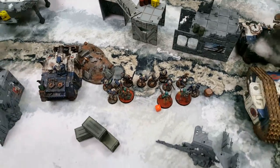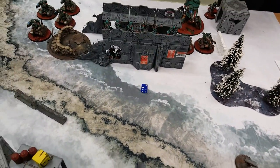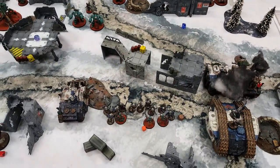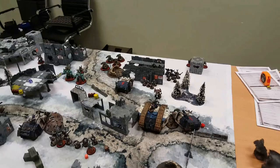Into the battle shock phase: the World Eaters have taken six dead models, so six plus two is eight - no additional wounds taken. Stan has lost two models, so two plus two is four - Stan doesn't take any battle shock either.